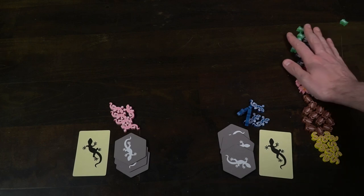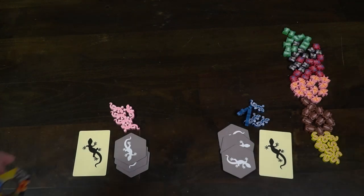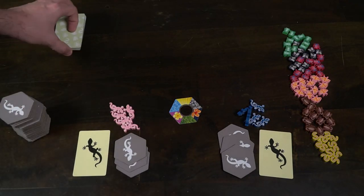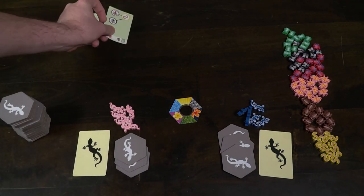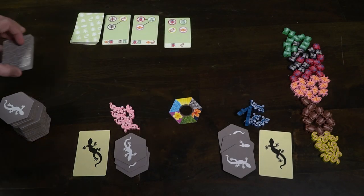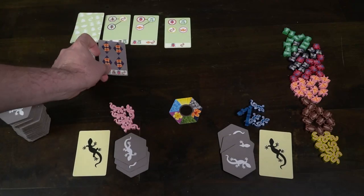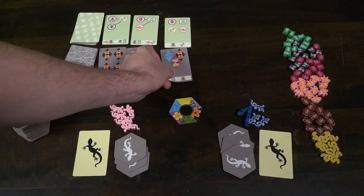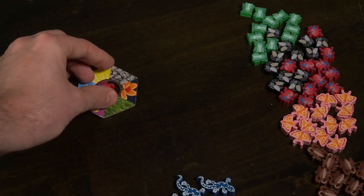Each player gets a set of five geckos of their chosen color, which has a front and a back. You can play the displayed side or the blank side. Each player also gets one secret card from the secret bonus deck and three tiles each from the shuffled tile deck. Take the main tile that has the hole in the middle and place it down. The last player who plays is the person who puts a bug down below into the middle. After that, you're ready to begin.